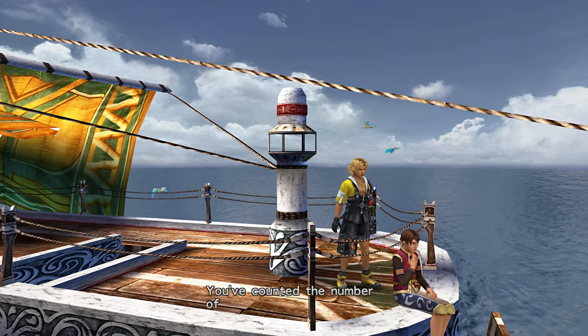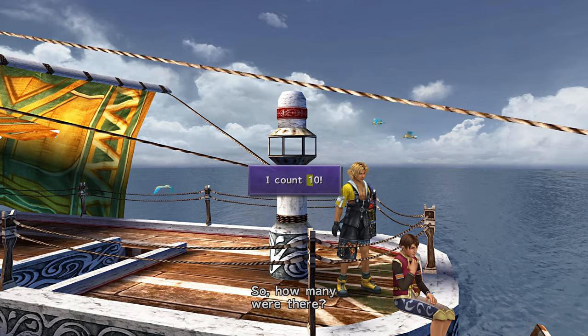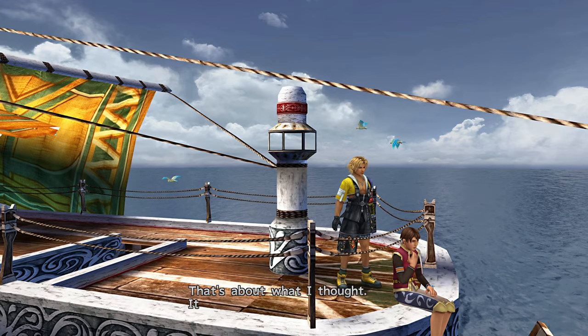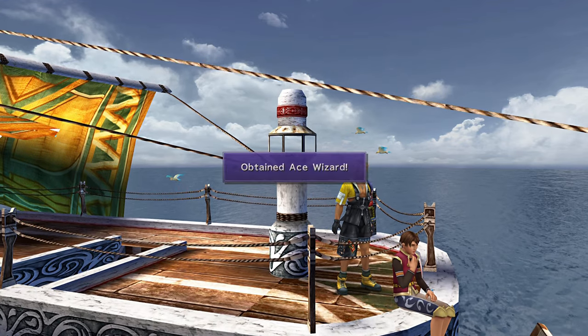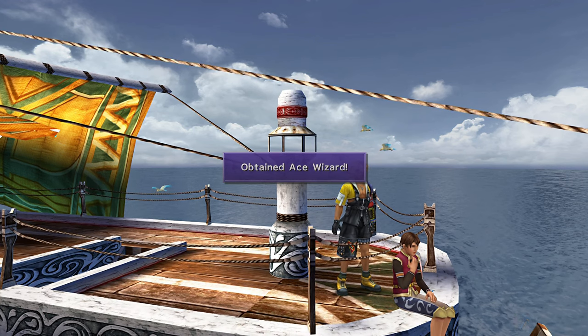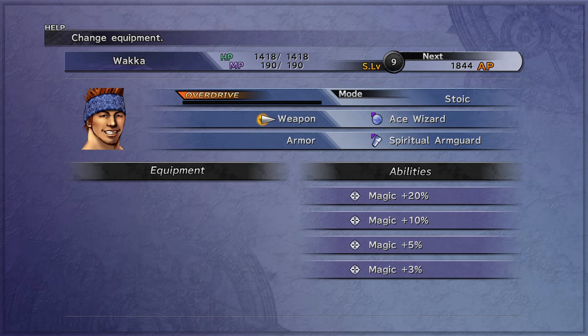On the boat from Luka to Kilika, talk to this guy a bunch. He'll ask you how many birds are around — tell him 11. He'll give you Ace Wizard as a prize. It will boost Luka's magic by 38%.